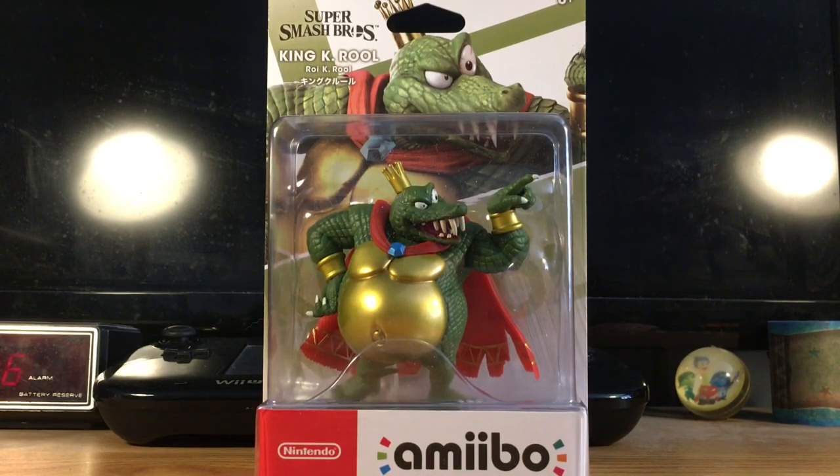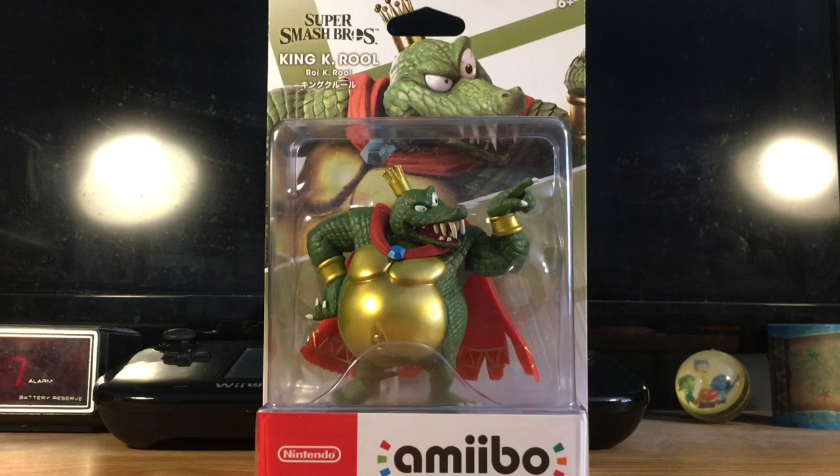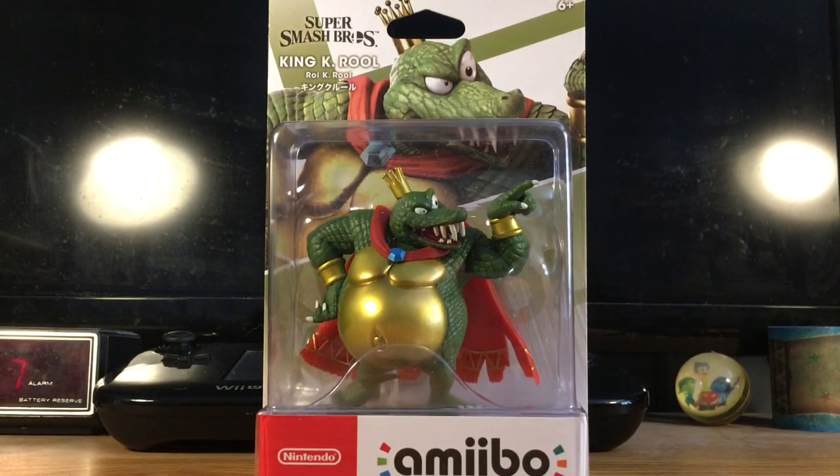Ultimate. This amiibo is from the Donkey Kong Country series, and his name is none other than King K. Rool. He looks so awesome, so without further ado, let's open him up and see how highly detailed he is.